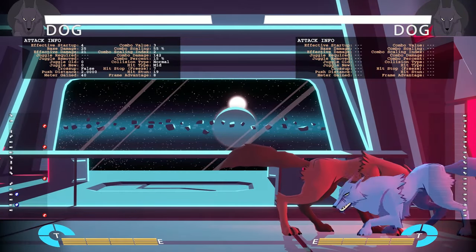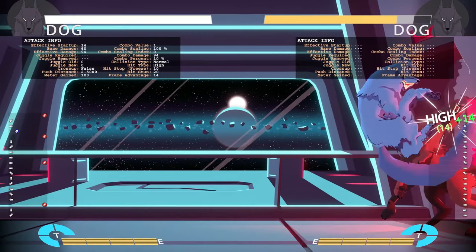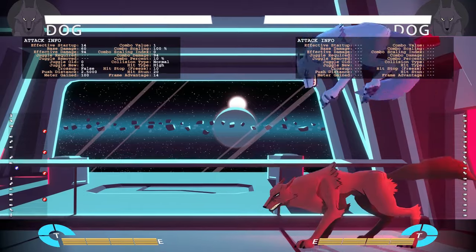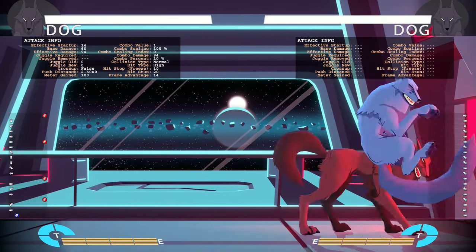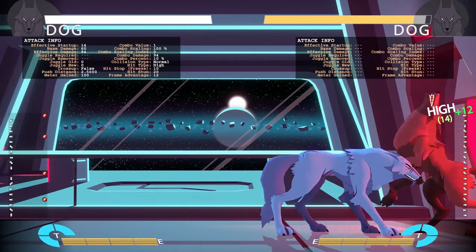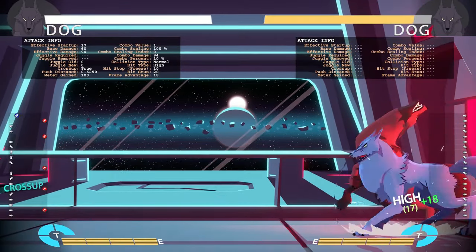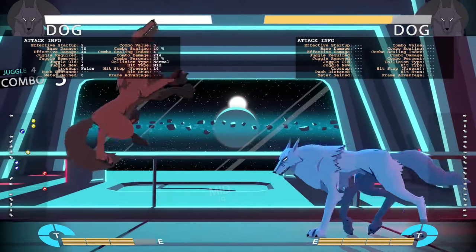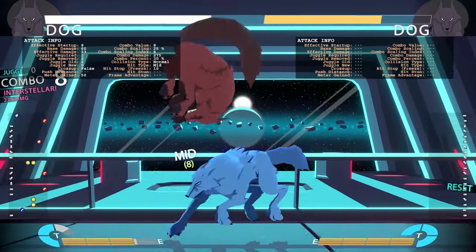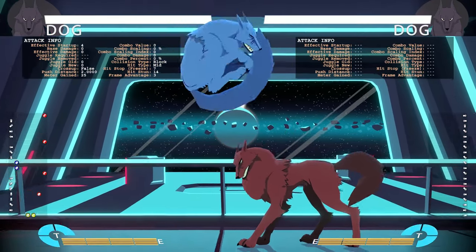Jumping hard kick hits really low — it has a low hitbox — so you can do it pretty early in the air and still combo off it. Some characters have a really hard time anti-airing this. If you use it at the right times you can catch people off guard because it comes down on them real quick. It can also cross up in the corner or mid-screen if you set it up right. Jumping hard kick is very good and does very high damage.